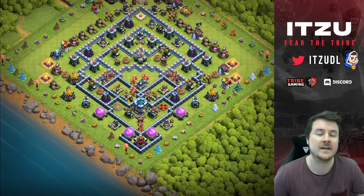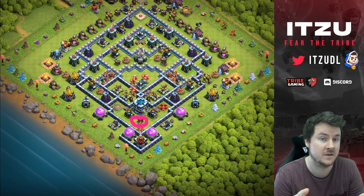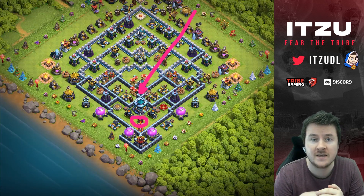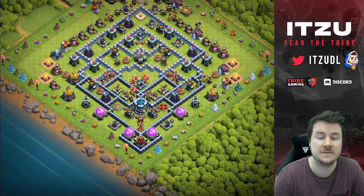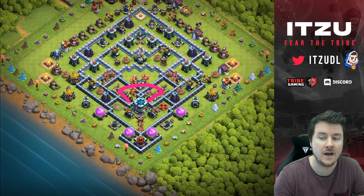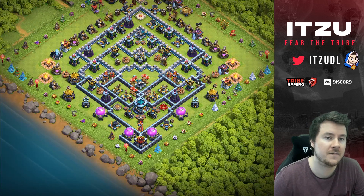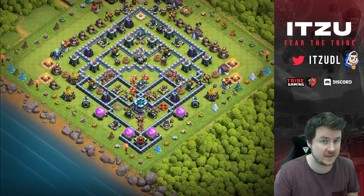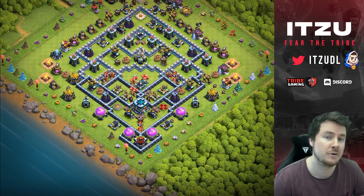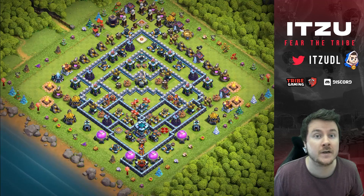Let's get back to the discussion of where to put the tunnel trap, because that was a tough decision. First I had it next to the scattershot in the core, then I moved it around the Town Hall — neither really worked. So I put it in between the scattershot and the Town Hall, because that was the most reliable place where it actually got triggered.